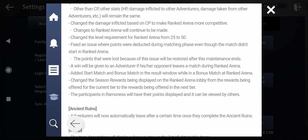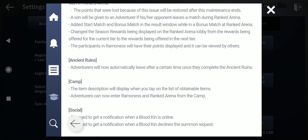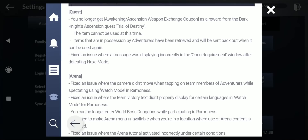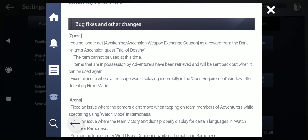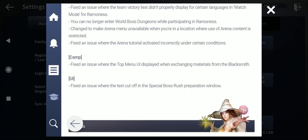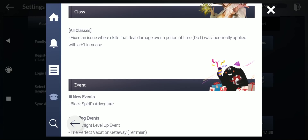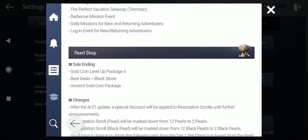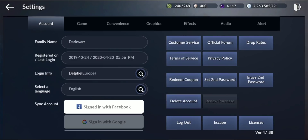Changes to rank arena will continue. They changed the level requirement for rank arena from 25 to 50. Ancient adventurers will now automatically leave after the set time once they complete the ancient ruins camp. There are also various small fixes — like fixing an issue where skills dealing damage over a period of time were incorrectly applied. Also, pirates and Termian are no longer available.